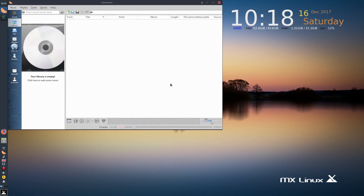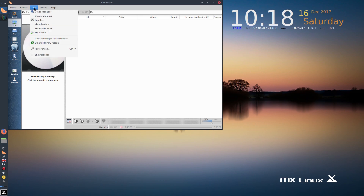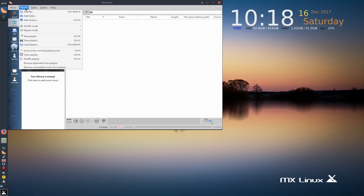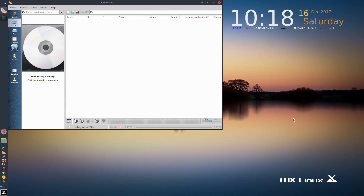Opening Clementine — it hasn't found my music yet, so I need to add it. I'll go to Tools, add folder, Music, Open, and here we go — it's going to scan all my folders. This could take some time so I'll cut the video if needed, but it should be fine.